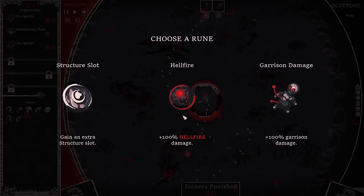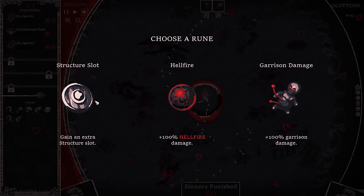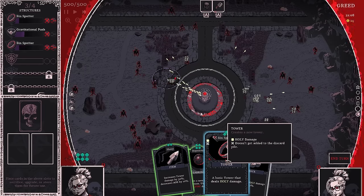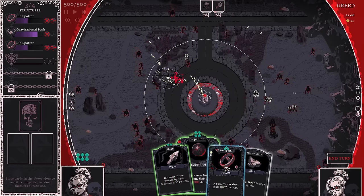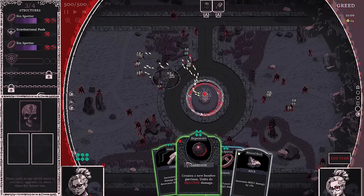All greens — gross. I do have a little bit of health. None of these are of interest so we'll get the extra slot. We're looking for a new tower now. We got a blue Sin Spotter already — that's fantastic, exactly what I could ask for being that we're so big into holiness. We just got a bunch of Sin Spotters right now. Let's see if we can upgrade — maybe get another Sin Spotter.